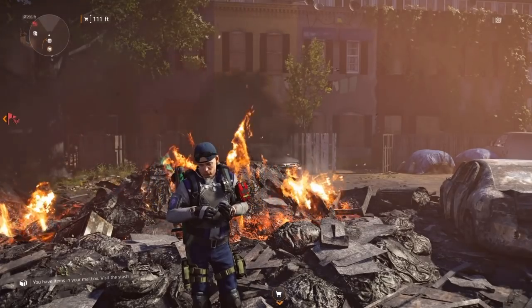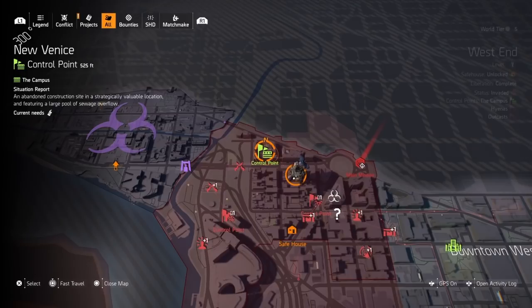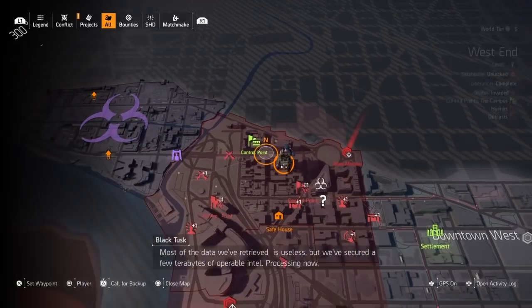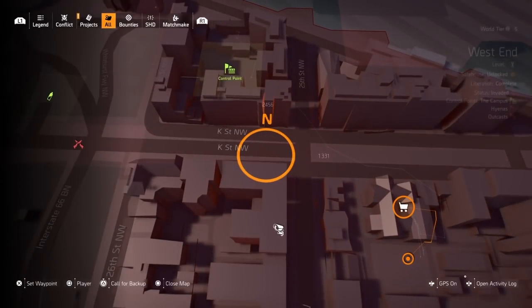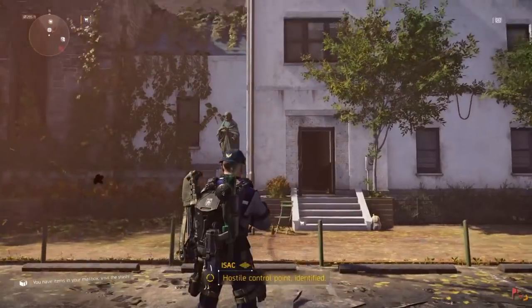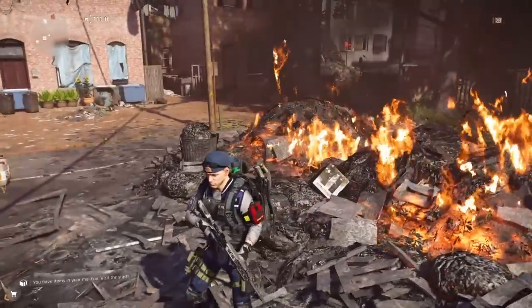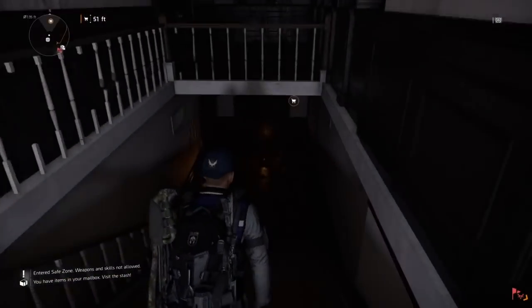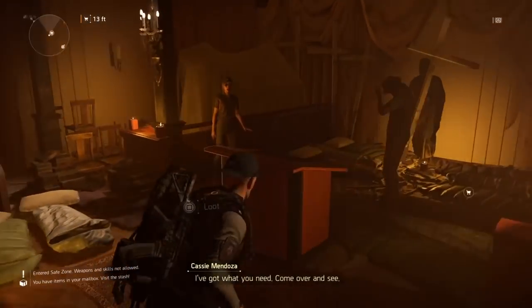Today we are going to check out what Cassie Mendoza has in her inventory. On my map you can see she is in the west end, in between the New Venice control point, the Overgrowth, and the Federal Emergency Bunker. The exact street is K Street Northwest. You can tell which building she's in because it looks like an old church with a pile of burning garbage in the parking lot. The door is open — just run straight down, make your way into her sanctum and you'll see her right there.